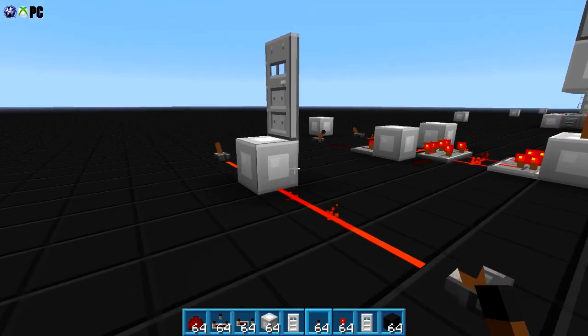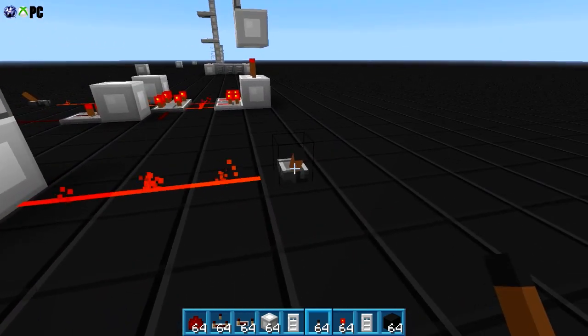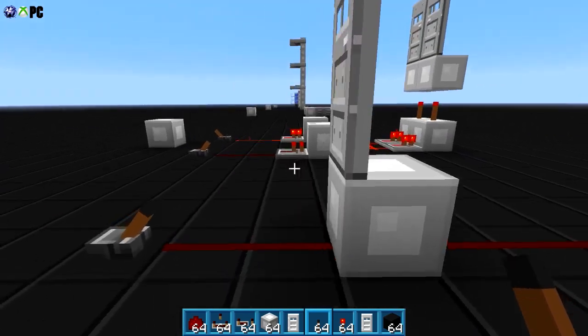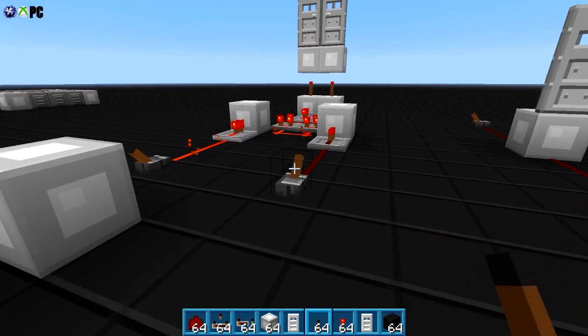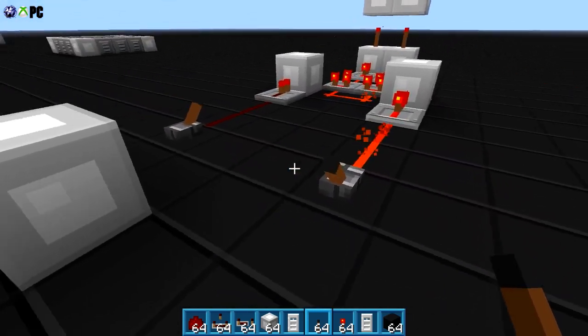Not gonna happen. Why? Because this is already in the on position, it's already feeding it power, so this one's not able to mess with the block, because this one already is interacting with it. So with this, it allows you to have, let's say in this case, a double door with two levers that act independently of each other.